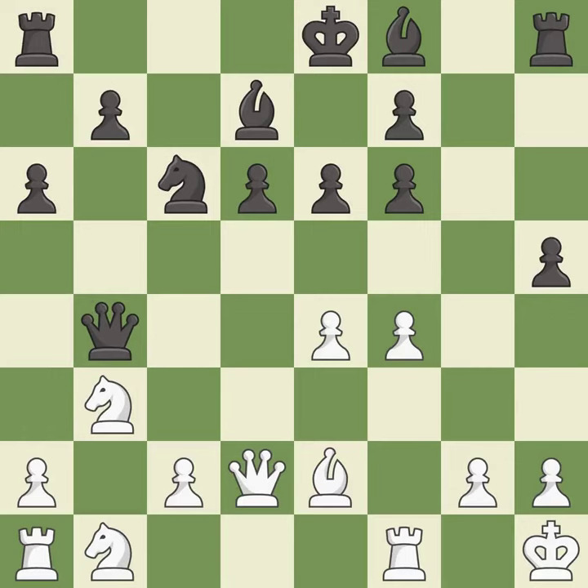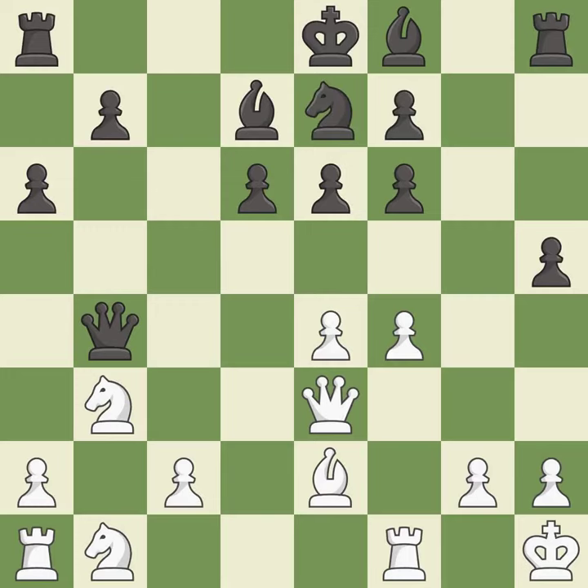This offers to exchange pieces of equal value — it is best. This defends a pawn that was under attack and had no defenders; this is the only good move. This threatens to win a queen — it is a great move. This stops the opponent from being able to win a queen — it is excellent.